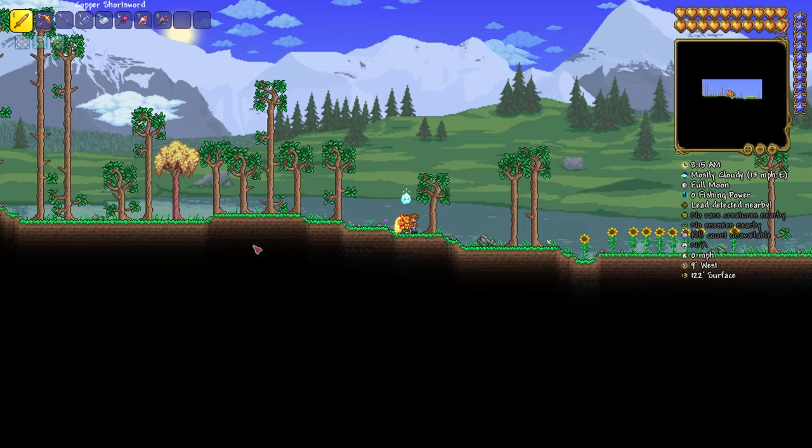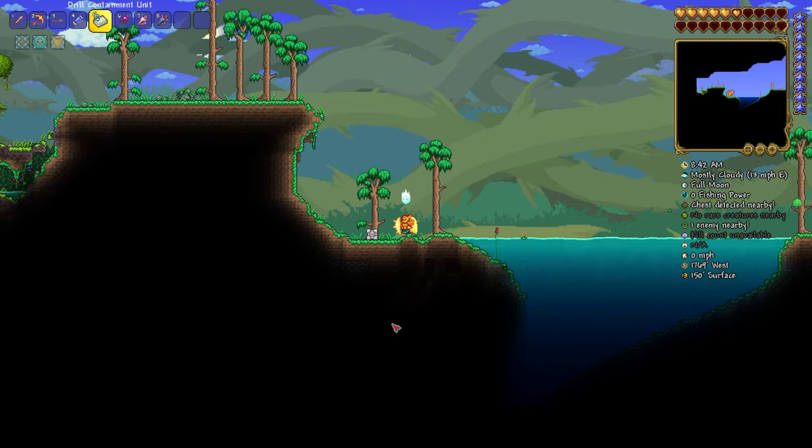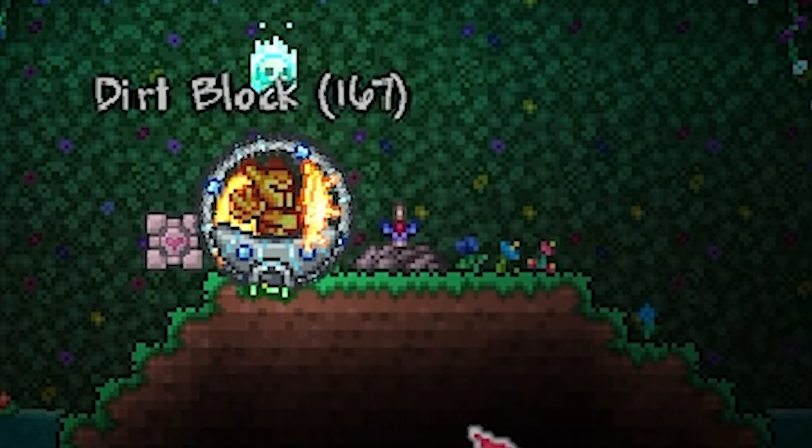Now go to the left until you see a jungle biome. Just before it there'll be a lake, and on the left side of the lake start to dig down. After a short time you'll find the Enchanted Sword.